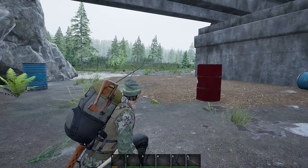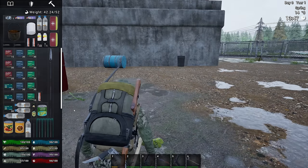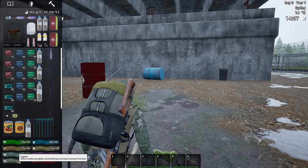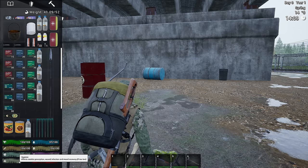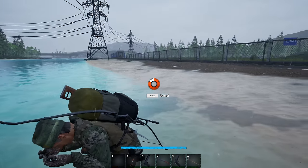You can actually see how much is in the bottle - you see how it says capacity? You've got another drink after this one. That's why the bigger bottles have been better. See the flickering of the grass? Sometimes that happens when there's a wolf nearby, and that's what happened when I saw the bear too. We're looking a lot better now. Antibodies: 94 out of 100 - if your antibodies reach zero, you'll die. Hygiene affects zombie perception, wound infection, and mood recovery if too low, so we've got to keep this high.